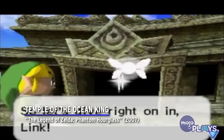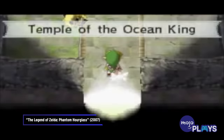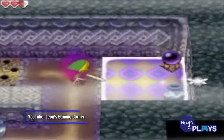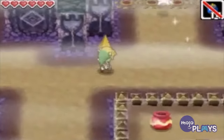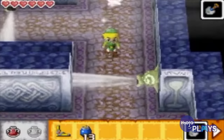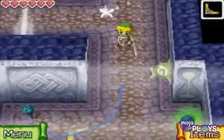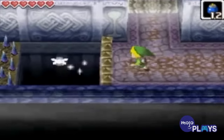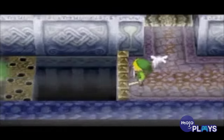Temple of the Ocean King, The Legend of Zelda: Phantom Hourglass. Man, I hate this place. Most Zelda dungeons are complete once Link goes through them the first time. Not so with the Temple of the Ocean King — Link needs to explore this temple at least five times. Not only that, but being inside the temple drains everyone of their health. While the game's titular item, the Phantom Hourglass, lets you stay in for longer and longer times without taking damage and thus explore more of it, it's still a huge pain every time.